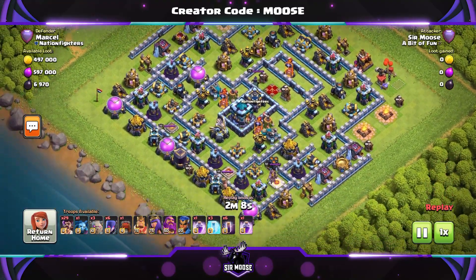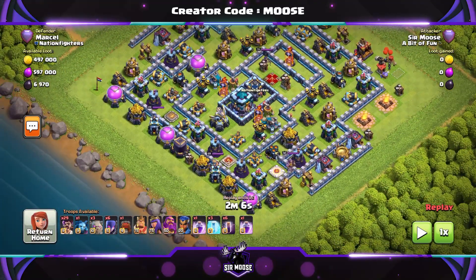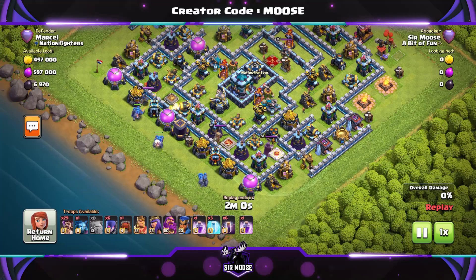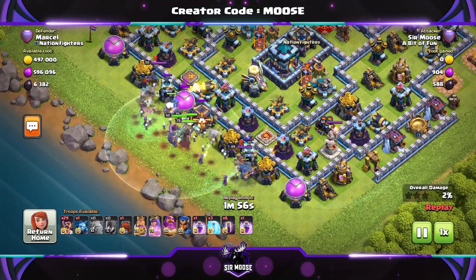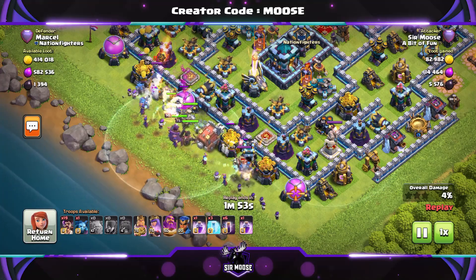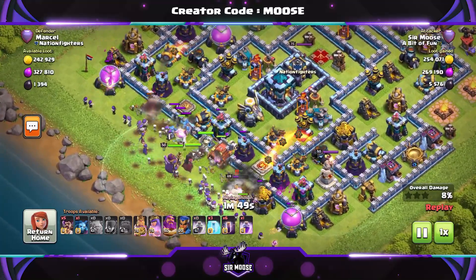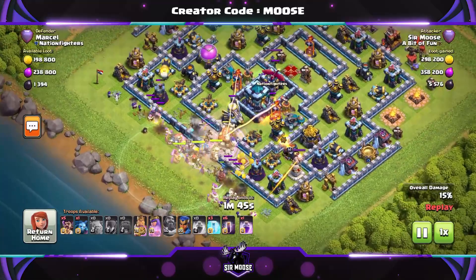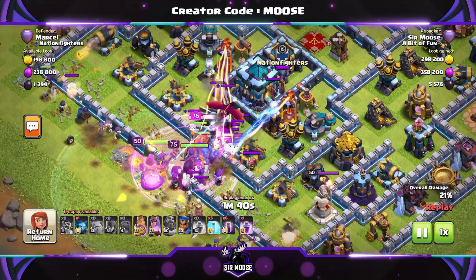This is a legend league base we've seen before — lots of storages on the left-hand side, but we can take it down. The party wizards are ready, Billy the Bat and his bats are ready, Mike the Minion's ready. Golem left, right, and center. Witches in the back. Party wizards and wall wrecker in the middle, then the heroes, then a big bunch of party wizards. It's party time! Rage spell down, Grand Warden ability used — get that wrecker to the town hall. Use a freeze spell if you need to.